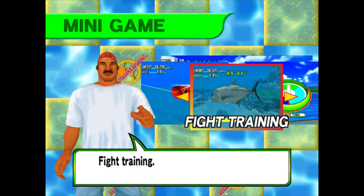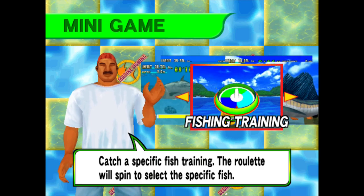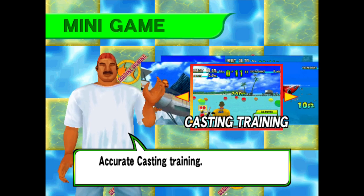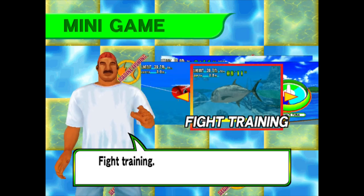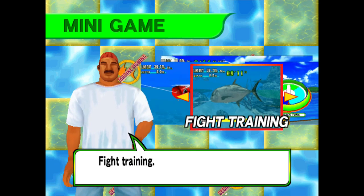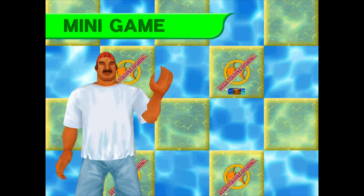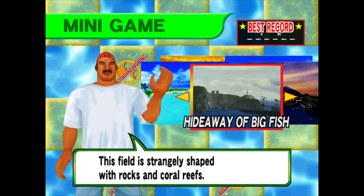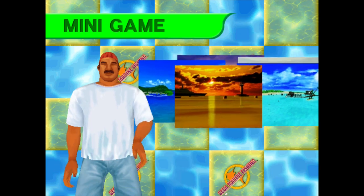Select the game. You've got fight training, fishing training, total weight training, casting training, and lure action training. Let's do fight training. Select the field - wait, there are five locations including fishing port.